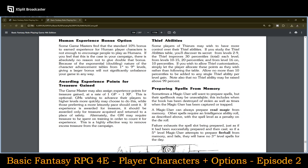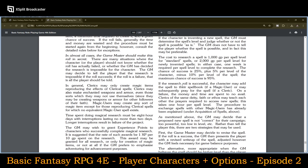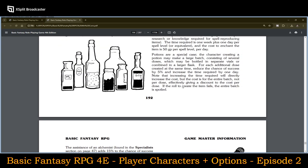Sometimes a magic user's spell book may be unavailable — destroyed, stolen, or the magic user has been captured or trapped. A magic user can always prepare Read Magic from memory. Other spells require an intelligence ability roll with a spell level penalty. Failure exhausts the spell slot just as if it had been successfully prepared and then cast — so if a fifth level magic user attempts to prepare a Fireball from memory and fails, they will have no third level spells for that day.